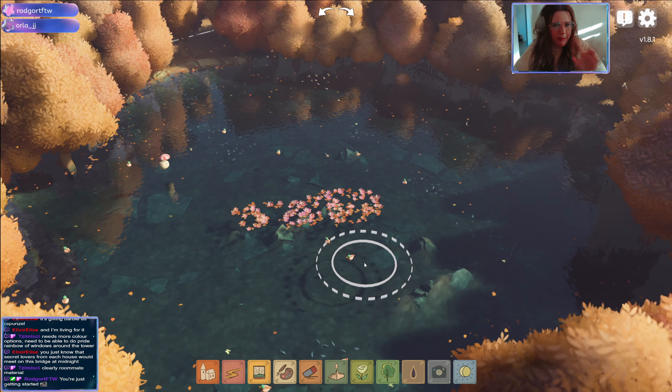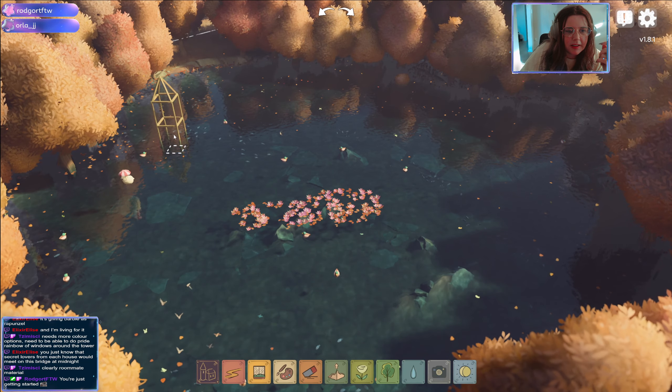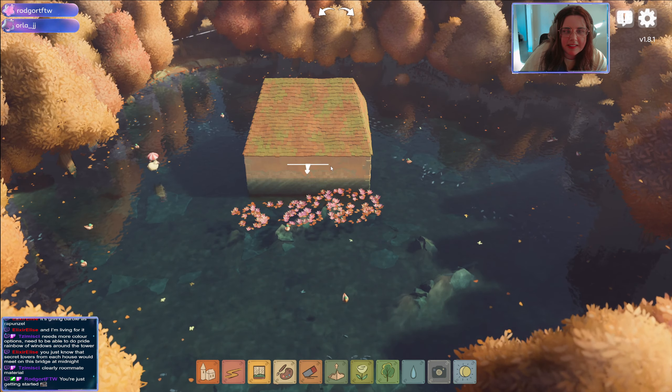I feel like I've done too many round structures — we did the two towers and also the bakery tower. So let's make like a Baba Yaga stilt house.